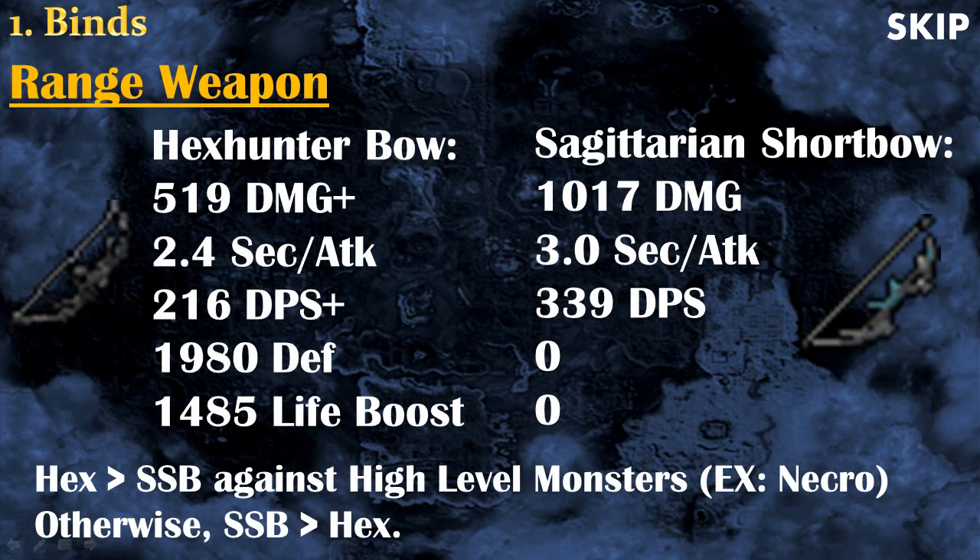With the ranged weapon it's exactly the same problem — there's no single best option. The two main weapons are the Chaotic Crossbow and the Sagittarian Shortbow. The Chaotic Crossbow is better defensively because it has defense and life boost while the Shortbow has none of that. In DPS, however, the Sagittarian Shortbow is nearly 50% more DPS. But the Chaotic Crossbow has increased damage against magic monsters, so if you're fighting a high-level magic monster — like the Necrolord boss or forgotten mages at level 198 — the Chaotic Crossbow will outperform the Sagittarian Shortbow.